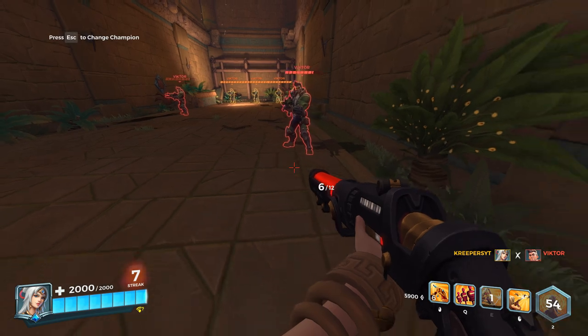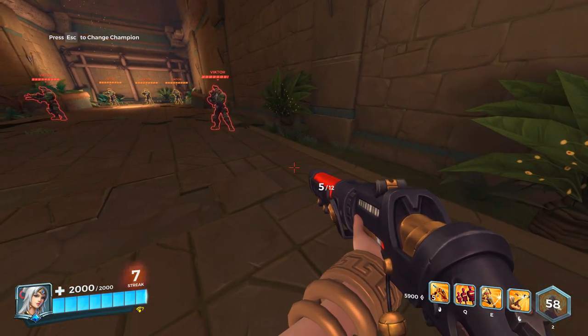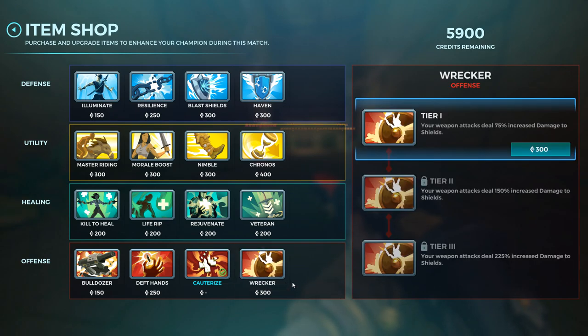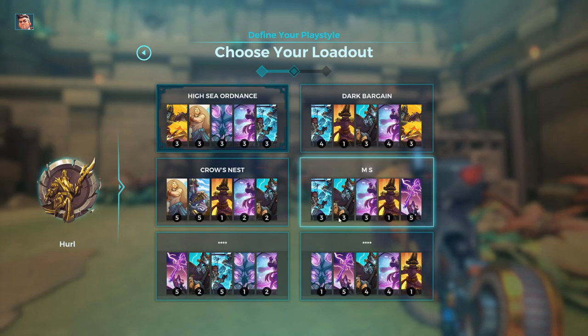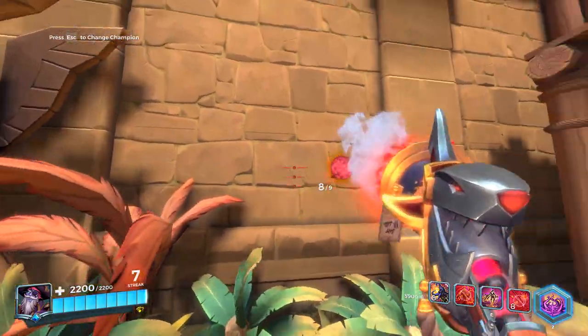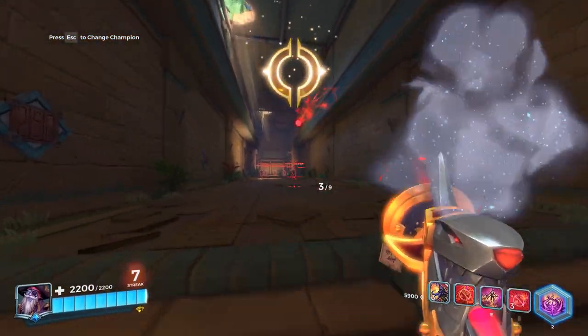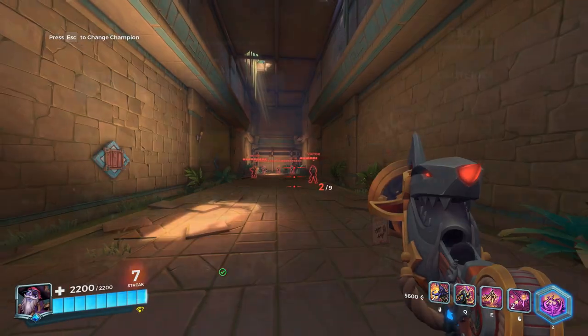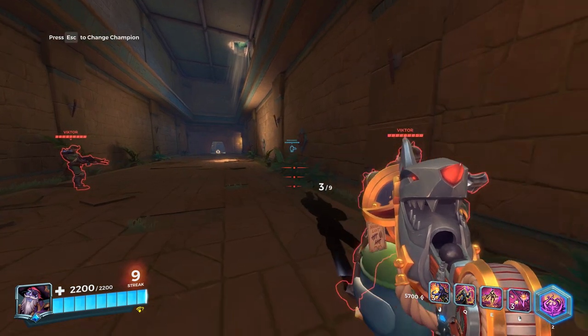Wrecker deals extra damage to shields with your weapon shots — unlike Cauterize, it has no time limit; it just deals more damage as long as you're hitting a shield. For example, with Dredge, the harpoons cannot apply Wrecker because they're not a weapon ability — only the main fire and alternate fire can apply Wrecker or Cauterize. Anything that directly comes out of your weapon can apply either of these items.